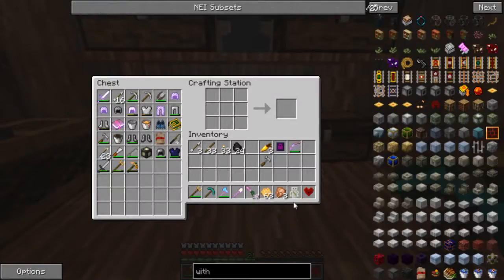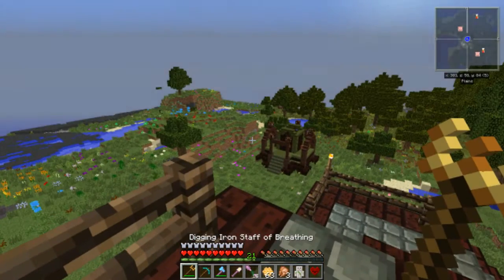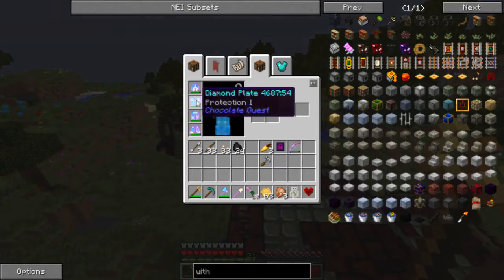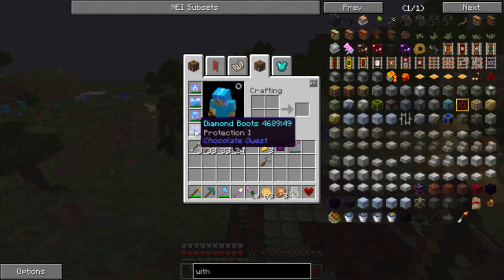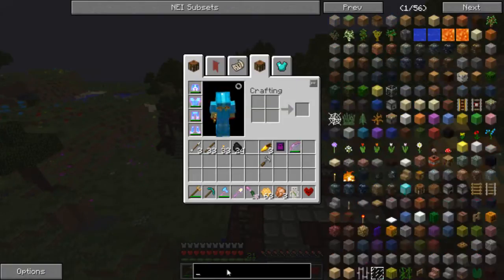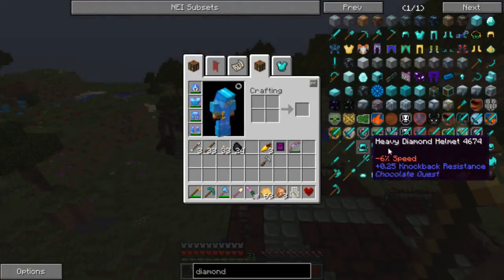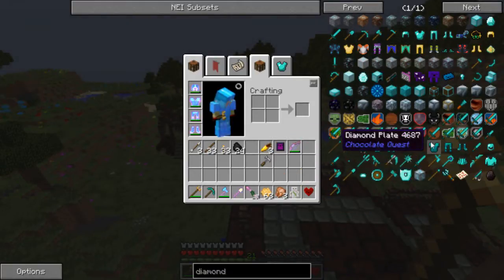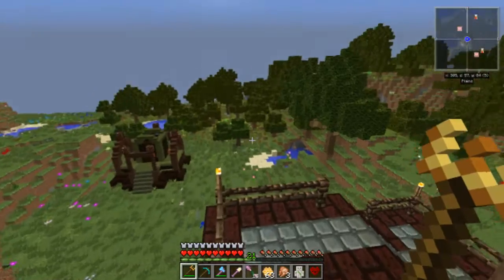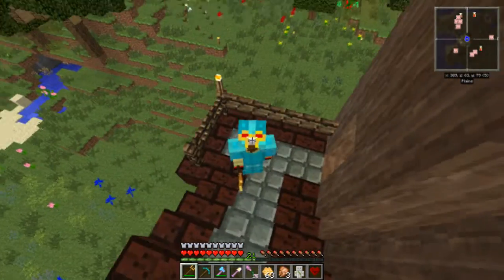Boom, bada bing - we got us our iron golem pet and a heart pet. These should keep us safe at all times, thank god. Now our beautiful diamond armor is enchanted. I'm gonna type in 'diamond' just to see if it's named the exact same thing. It's called 'heavy diamond' - diamond plate, diamond chest plate. So it is a little bit different. Just the chest plate - it looks like leather, the chest plate looks like leather.